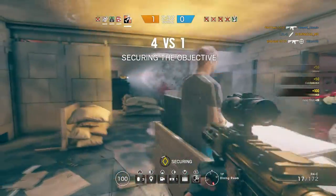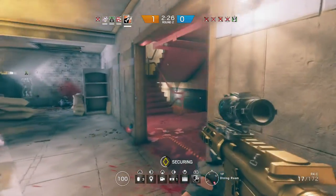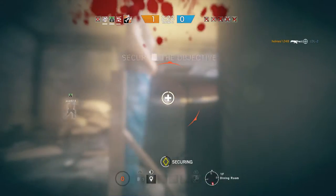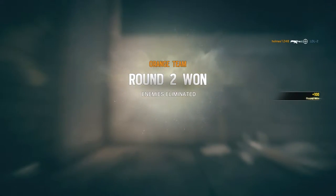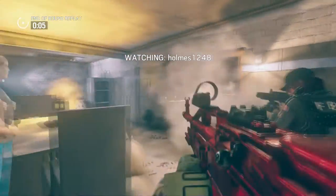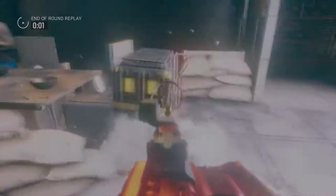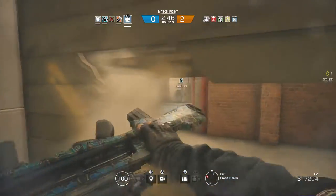One character I use to stop roamers is Capitale. If you're ticking over an objective and they're outside roaming, you can throw a firebolt at the doorway and they're not gonna come challenge you — that firebolt lasts long enough to get an easy win by capturing the objective. Another operator I use is Twitch because she has a claymore.